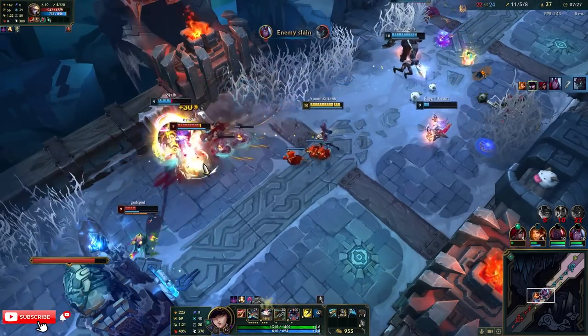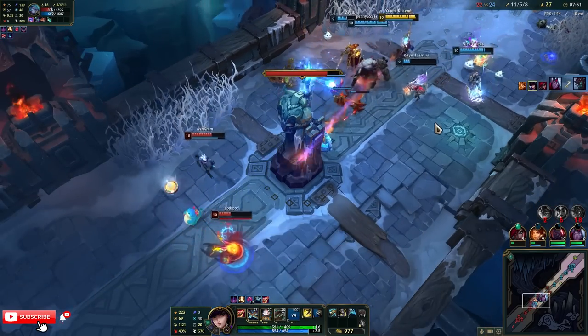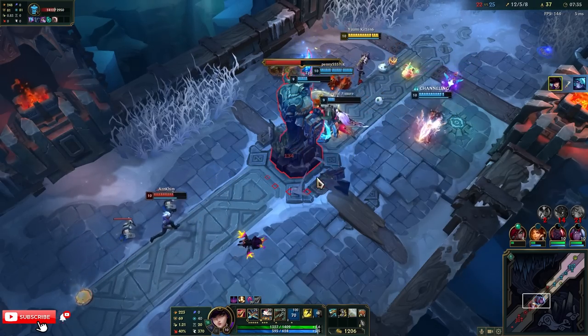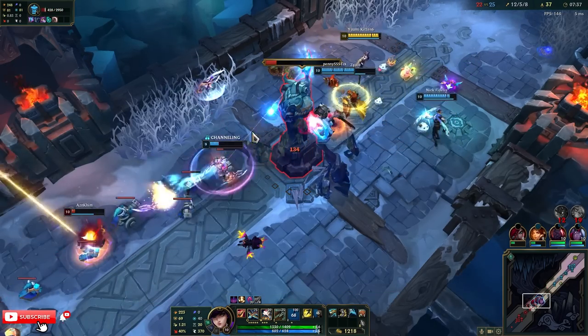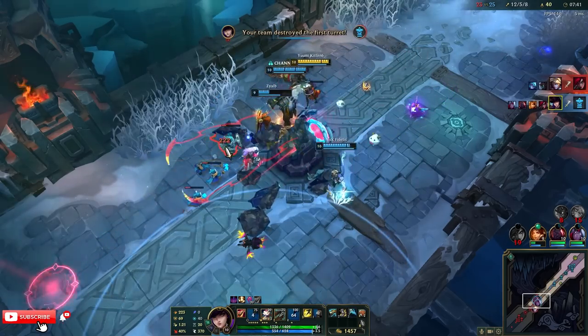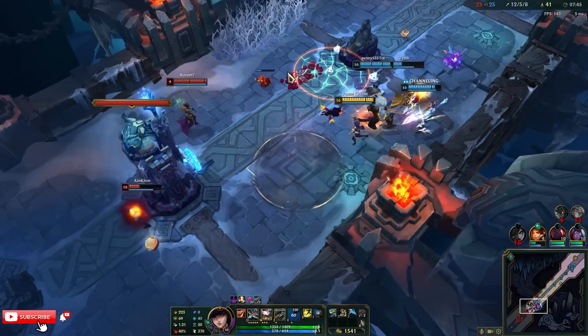I think he's dead. I should have E'd before ulting. Oh my god the damage — I can proc my Sudden Impact for like an extra 20-30 damage. Leona is also increasing our damage because of her passive.